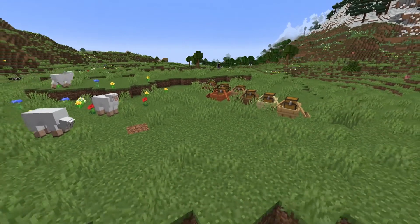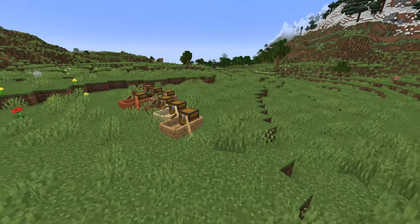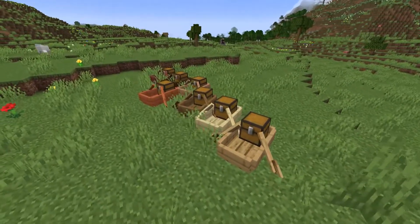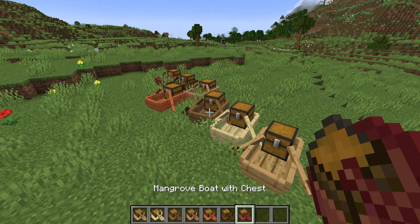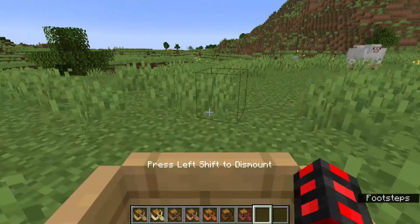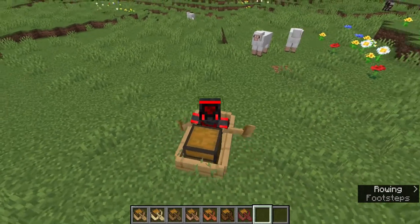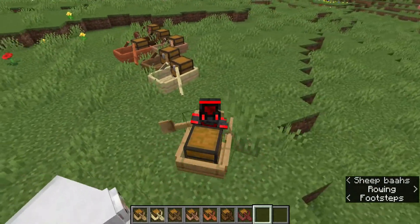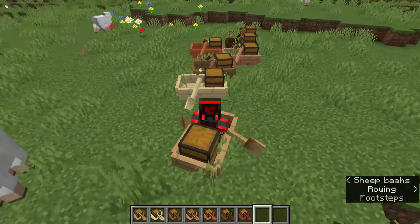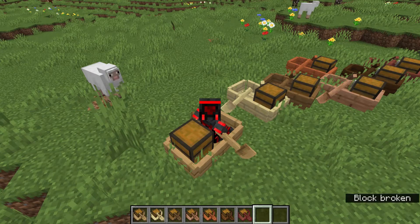One of the most anticipated features in this is the chest boat — it's called boat with chest, and of course the wood type is put before that, so we can have mangrove boat with chest. You can sail around in it, however as you can see it only supports one passenger. It moves exactly the same, pretty much — no unique mechanics to it. Besides the fact you can use its chest, which means you could just sail around in the sea and now you have an entire inventory.